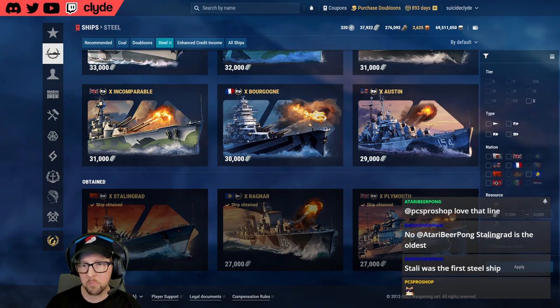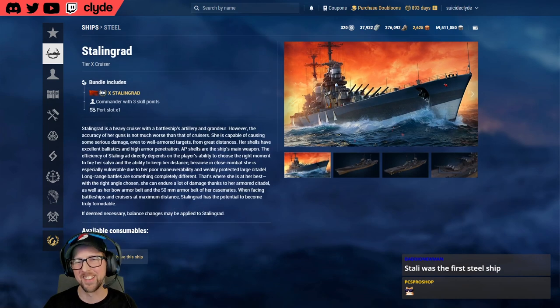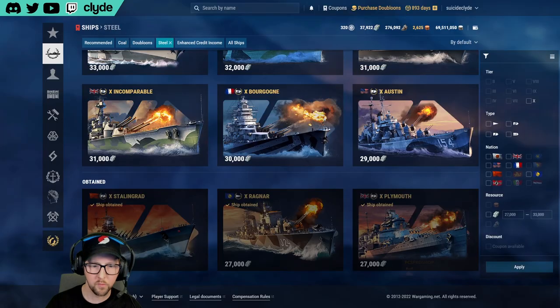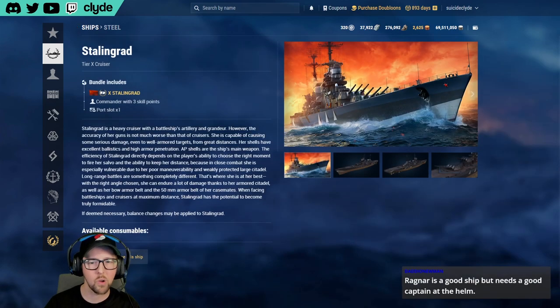The next cheapest ship is Stalingrad at 28,000 steel — so it's the Clyde show today as I have this one too. Stalingrad being a 28,000 steel ship is our next cheapest. With the 25% off coupon, that's 7,000 steel in savings — you'd pay 21,000 steel, which honestly for the Stalingrad is quite a bargain.